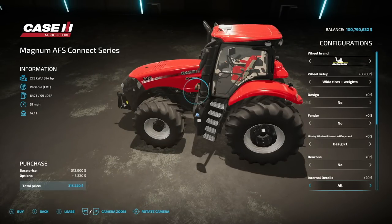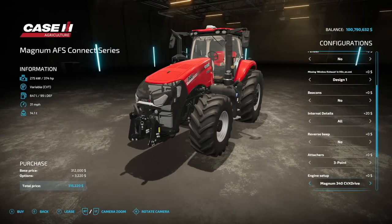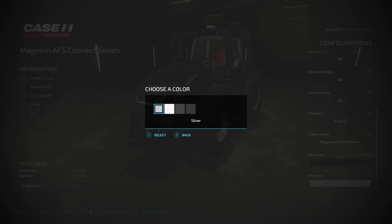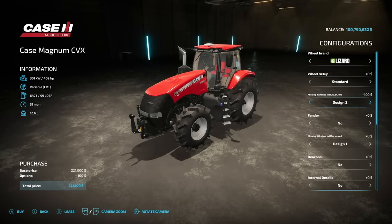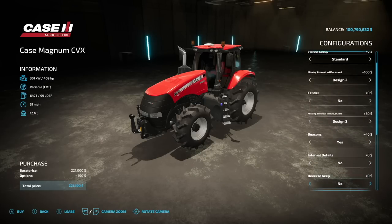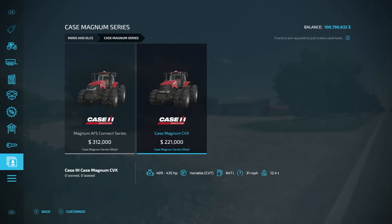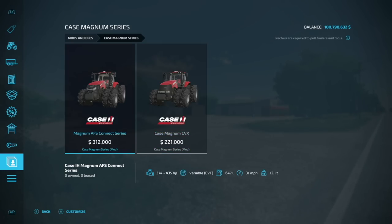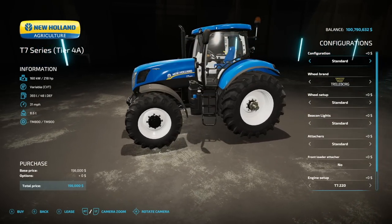Reverse beep yes or no. Front attachments: three-point, 430kg, 650kg, and 980kg weights. Engine options: 374, 417, and 435 horsepower power shift. Main colors black and red with rim color options. The CVX version appears to have the exact same configuration options overall, including the same engine choices — so it's just two different versions of the Magnum.